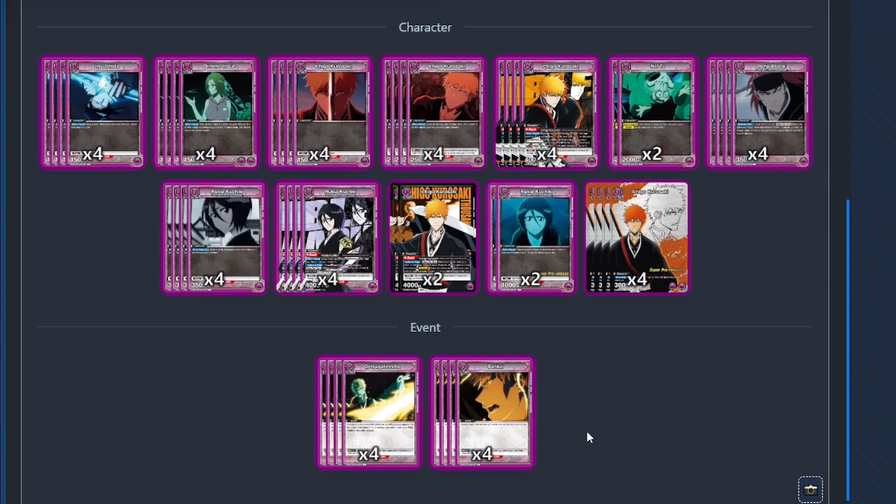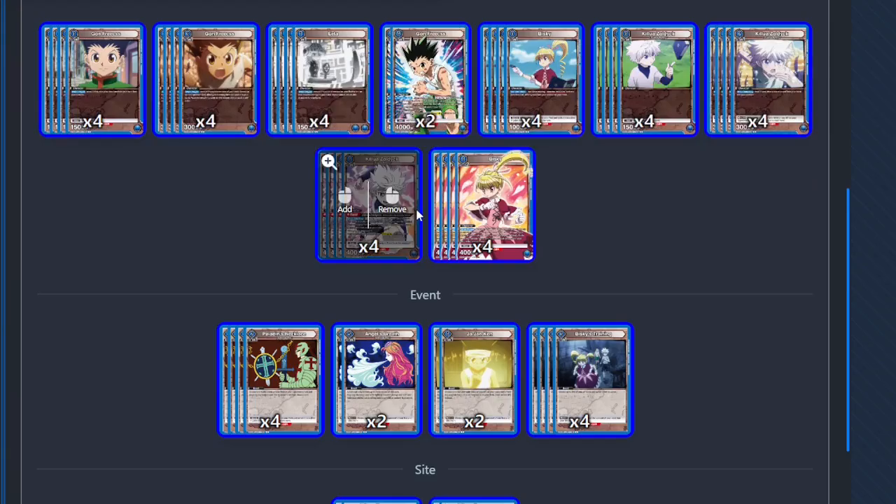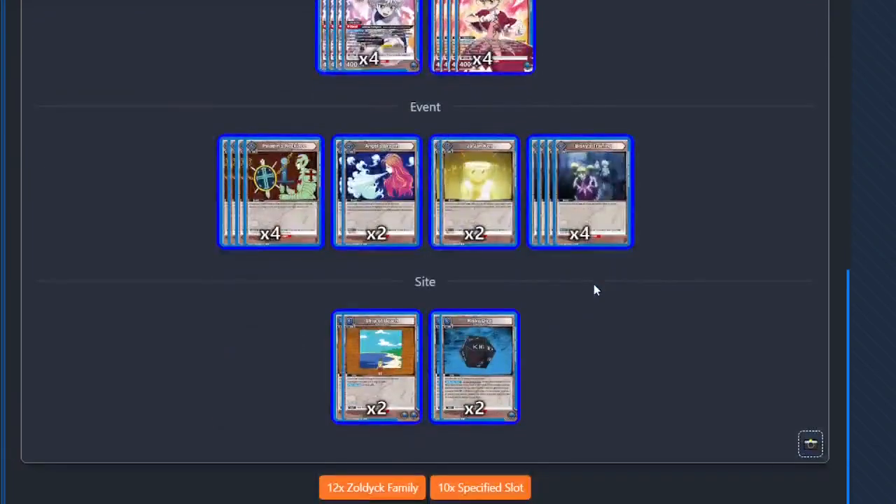Go ahead and flame me in the comments, but let's go ahead and talk about a deck that I believe is even going to be better than purple Ichigo — it's going to be blue Hunter x Hunter. Believe it or not, let's jump right in.